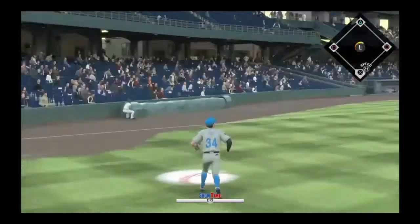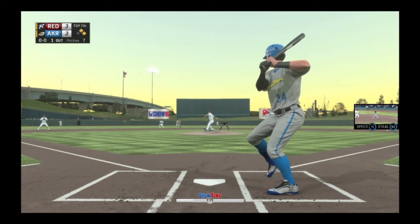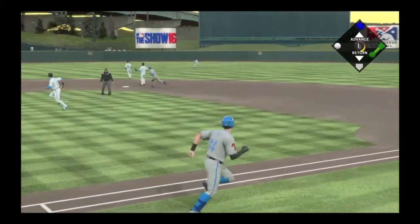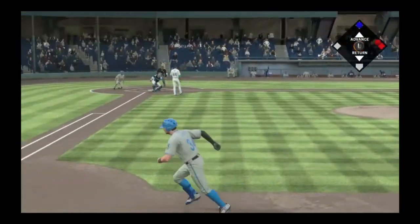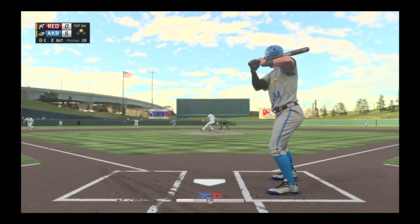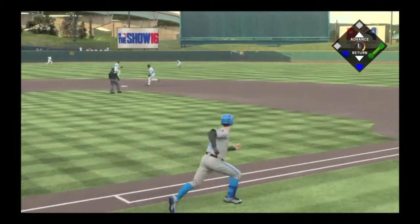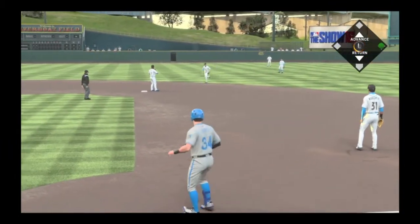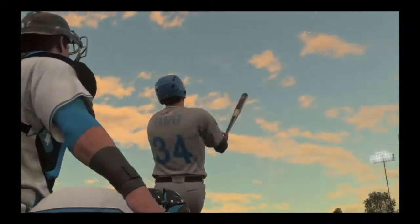Here we're going to run to our left and make the out — pretty nice play. Back up to bat, we crush this one up the middle, and this is going to be an RBI as he comes home and scores. We go back towards first because we didn't realize the runner was going to second or staying at second. Back in the field, we hit this one up the middle and there's another RBI for us as he scores. Our home run to RBI ratio is pretty good, honestly.